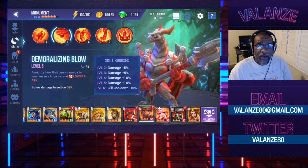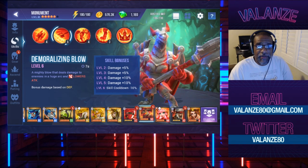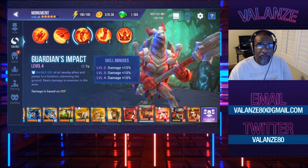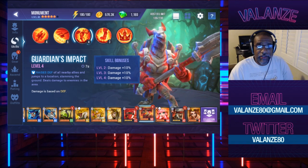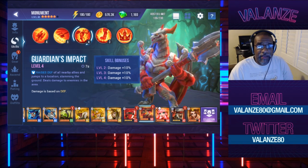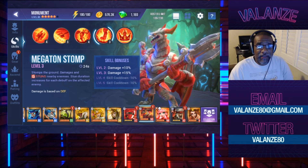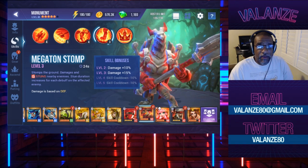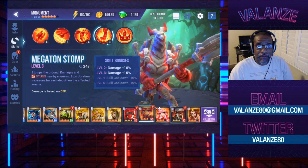His first active skill: Demoralizing Blow — a mighty blow that deals damage to enemies in a huge arc and lowers attack. Bonus damage based on defense. His second active skill: Guardian's Impact — raises defense of all nearby allies and jumps to a location, slamming the ground, dealing damage to enemies in the area. Damage is based on defense. His third active skill: Mega Ton Stomp — stomps the ground, damages and stuns nearby enemies. Stun duration increases for each debuff on the affected enemy. Damage is based on defense.